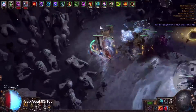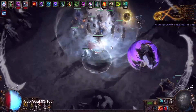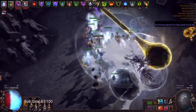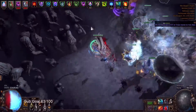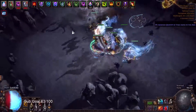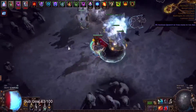I've done it once, so I guess I could do it again — I guess it's consistent, you know. I like elementalist in uber elder because of the immune to elemental ailments. It feels really good against this fight — it's actually insane.